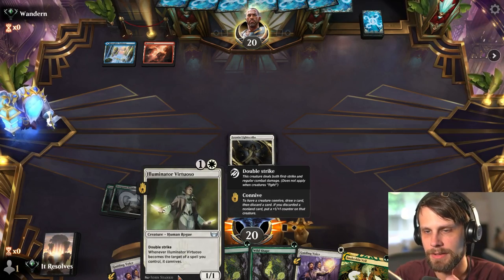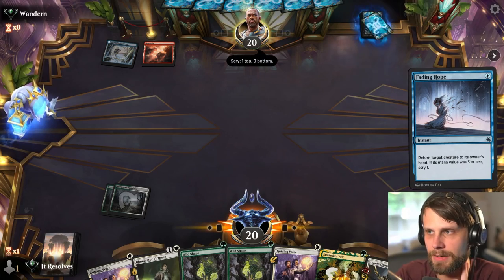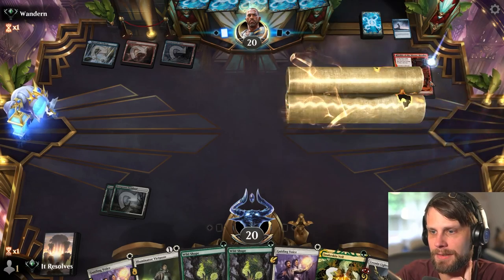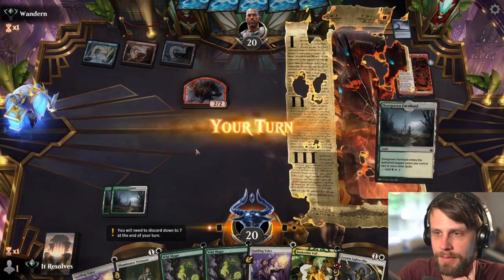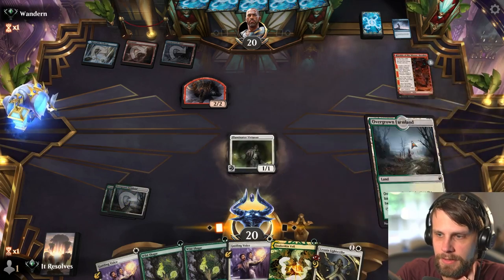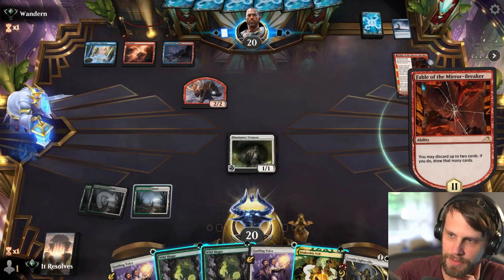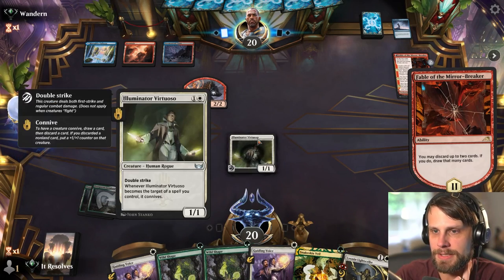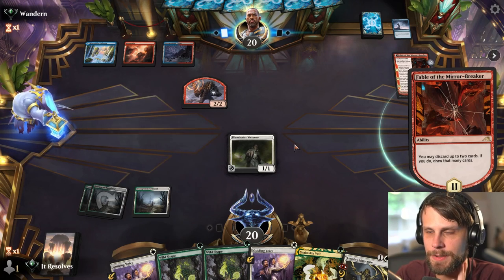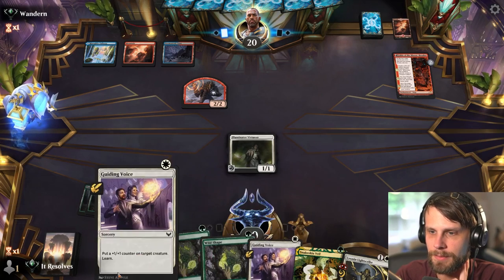The important thing is I want to keep the Virtuoso around. Interesting — they Fading Hoped it. I'm kind of okay with that; it's not the end of the world. Actually this is very good. Let's go ahead and pass. What we're able to do here is throw the Wild Shape giving this Hexproof, which is obviously very important because it keeps it around but it also causes it to connive — so we might get something good out of it as well.